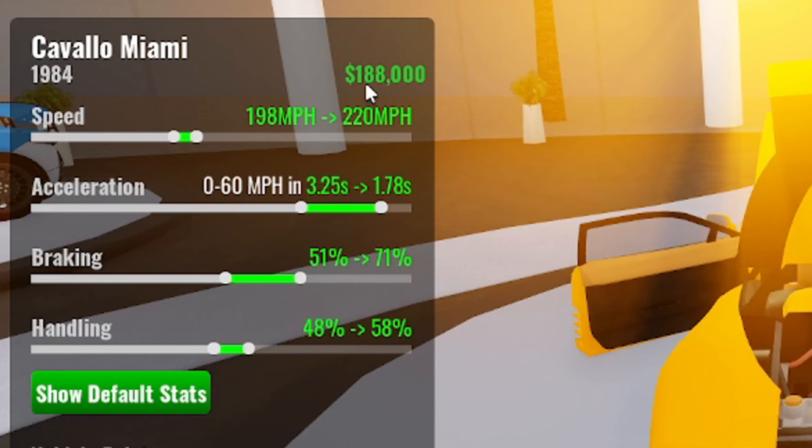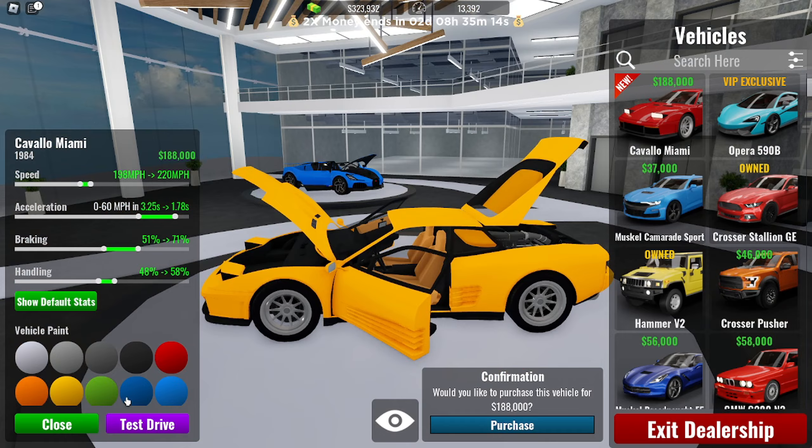But yeah, this is the car we got. So the stats: the price is 188k, top speed 220 miles per hour, acceleration 1.78 seconds, braking 71%, and handling 58%. So that's the car.